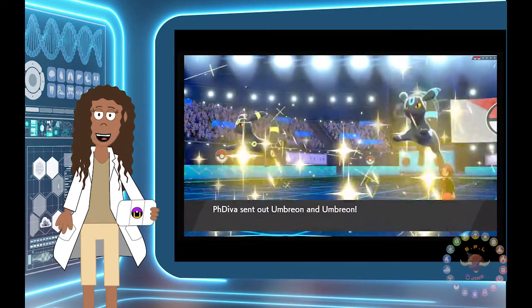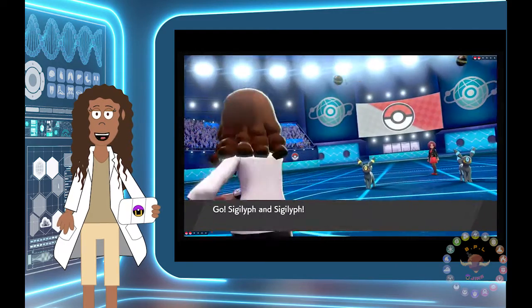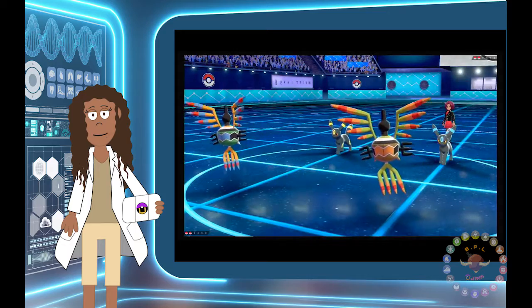For this example, we have Umbreon, which is a Dark-type Pokemon. On the other side, we have two Sigilyph, which have access to a wide variety of different types of moves.